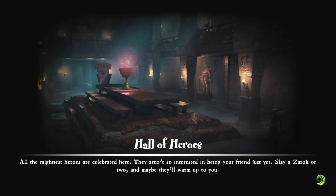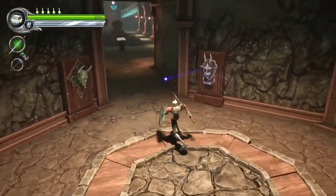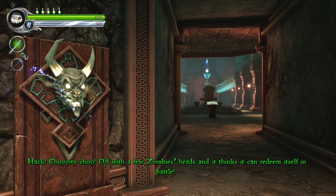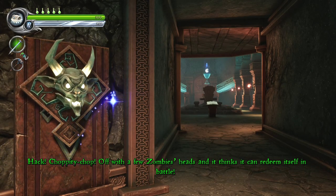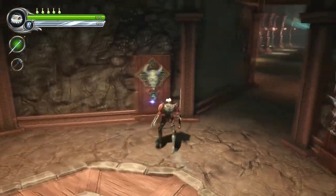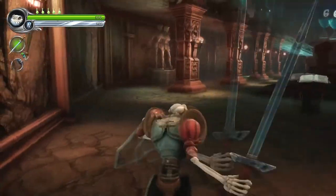So, the hall of heroes awaits. The reason this is going to be a two mission episode is because there is another mission just up the road from what we've just done — and it's basically the boss. Draining allies in the hall of the heroes is the way forward. Hack chop-a-dee-chop — off with a few zombies' heads. And it thinks it can redeem itself in battle. We've killed more than a few zombies, my gargoyle friend. Did you not just see all of the pumpkins that we squashed?